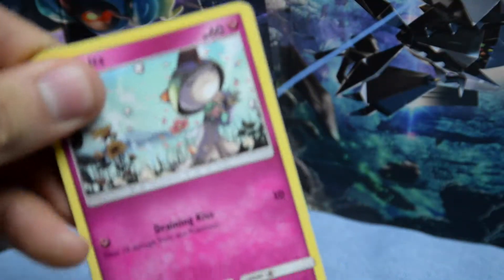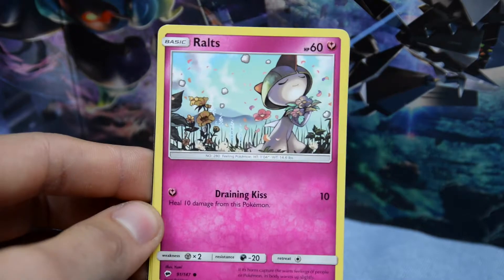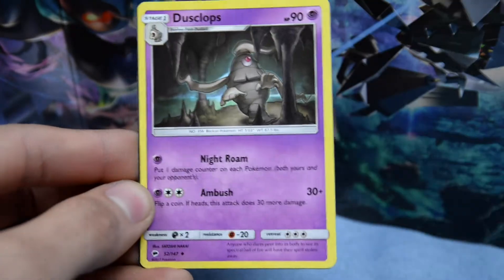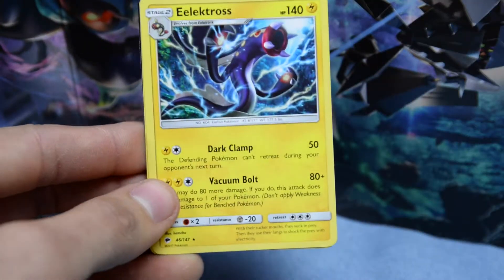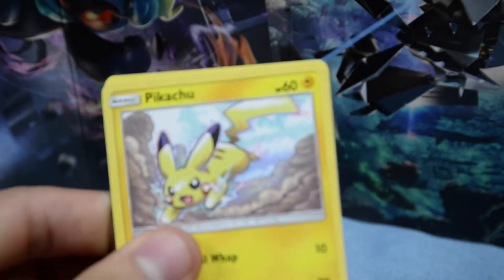Ralts! Can we give points for just pulling a Ralts? Maybe in the future videos - I want to make that a thing. Ralts is uncommon. Dustclops. That's pretty cool. Ralts is very nice. This Cutiefly - that is a common. We have a rare Electros and an uncommon Po-Town. The middle pack is setting the bar, you guys. That is insane.